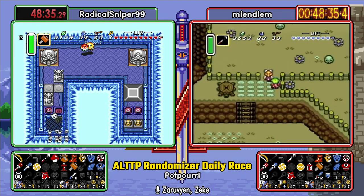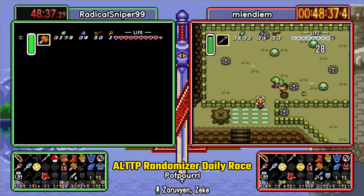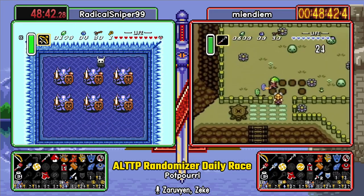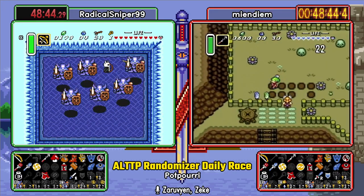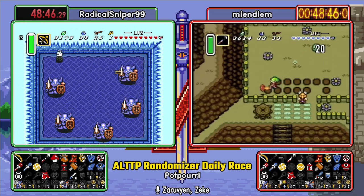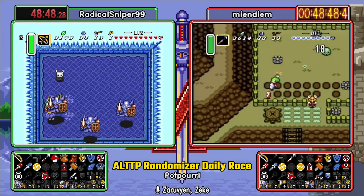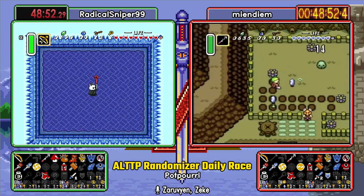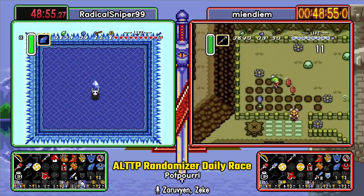But yeah, what boss is here do you think? Oh, it's sad, whatever it is. It's probably Lanmo. It's Armos Knights. That's just as sad. I still think Final Fantasy V has one of the more underrated boss themes. Or battle themes, rather. Oh look, a Cane in Ice Palace! Imagine!